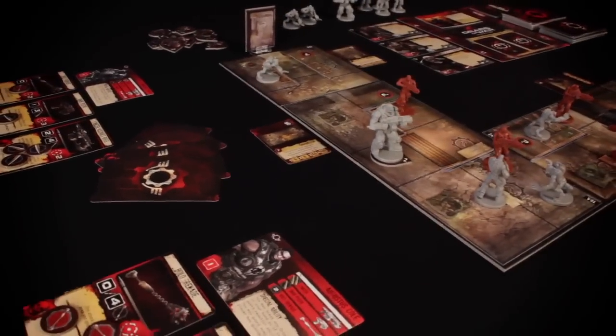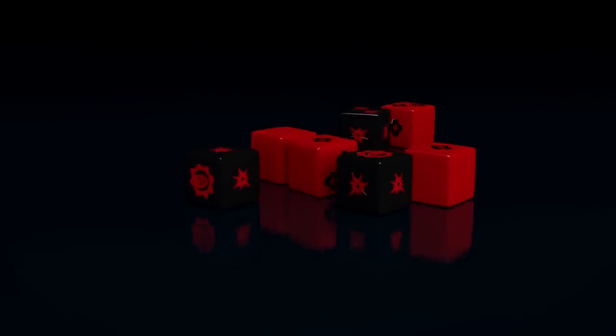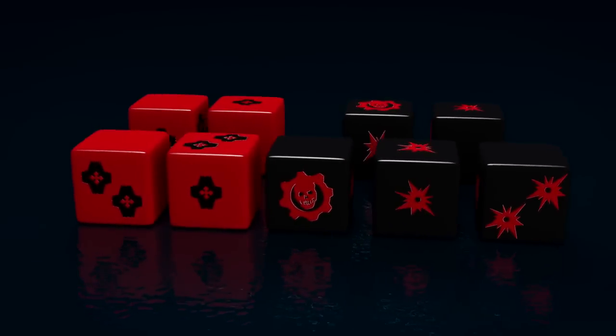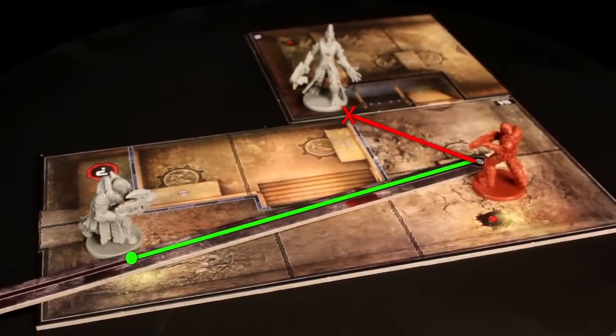Luckily, you'll come prepared to meet your enemy head-on with Gears of War's quick and deadly dice-based combat system. Custom six-sided dice display wound, shield, and special omen icons. To make a standard attack against a target within your line of sight,